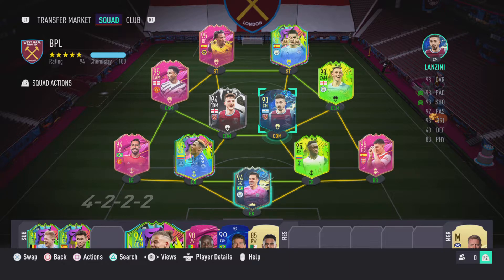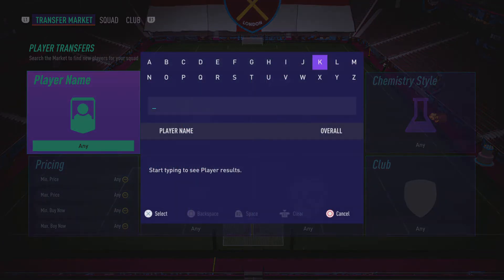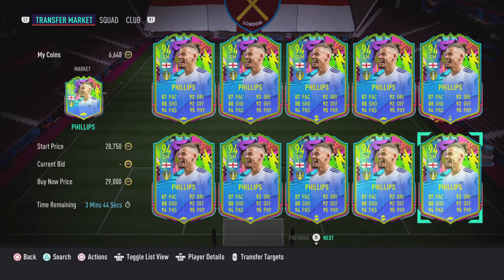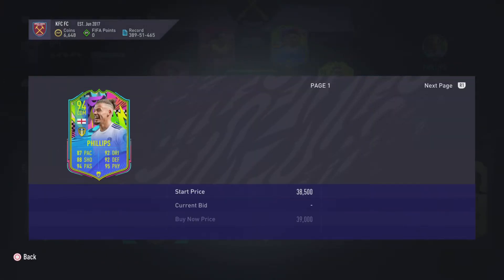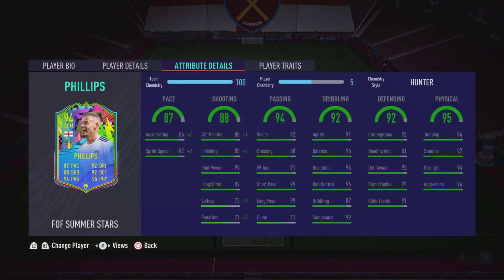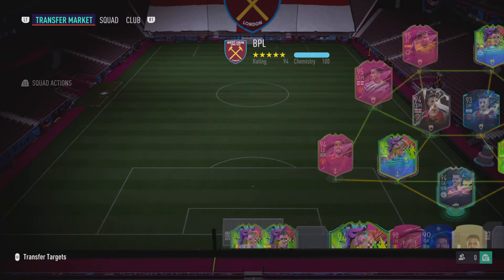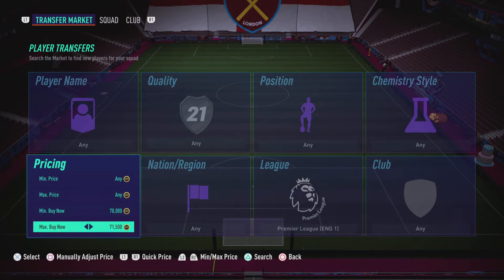What I might have to do is get a centre-mid to CDM position modifier, because Phillips — I'm not sure how much he goes for. Let me check. Calvin Phillips — only 36k, 29k listed, but he's going for about 25-26k. I got him for 25k so he does sell for about that, meaning I'll probably have about 70k budget. So if we look here at around 70k...